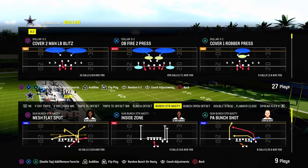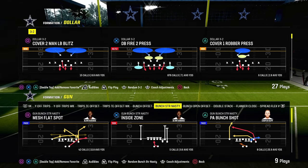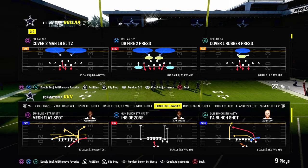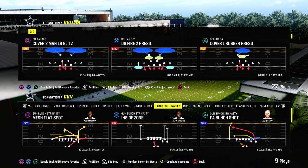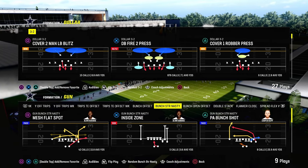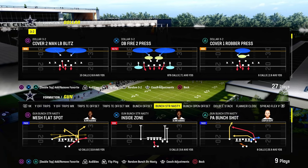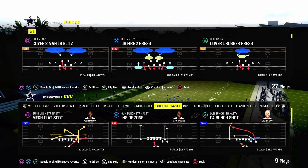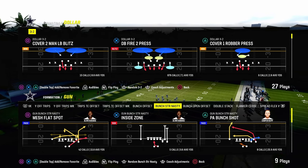Today's video, I'm going to show you one of the best strategies to be able to stop any kind of bunch strong type of formation in Madden 24. These are just quads formations. A lot of people are going to these now. They do a really good job of beating man coverage, one of the main reasons why people are in them. They also have some unique different types of corner routes and crossing routes that are very effective. But in general, in my opinion, there are some limitations to what a formation like bunch strong can do.